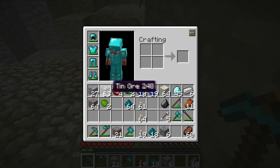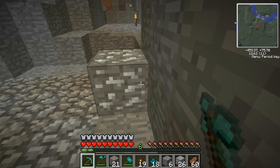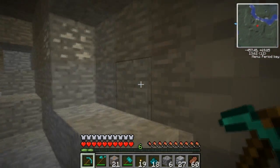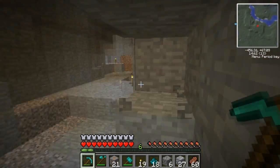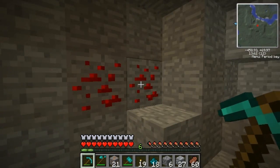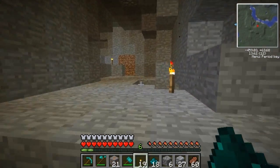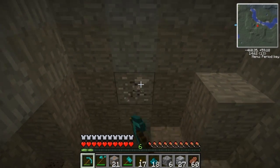They look distinctly different. Silver looks more like lapis — I mean the actual texture of it. And tin looks more like iron. Is this redstone? Yeah, you can tell it's redstone because it's got particles. Also you can tell it's redstone because it's red. I'm trying not to leave anything to chance in this playthrough.